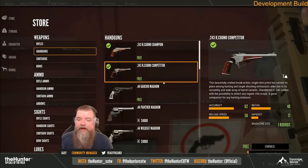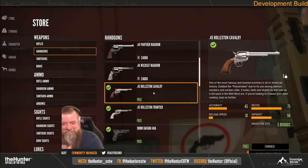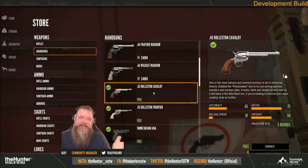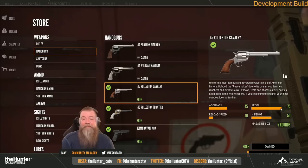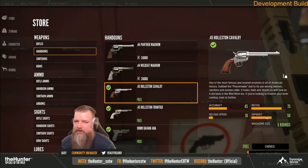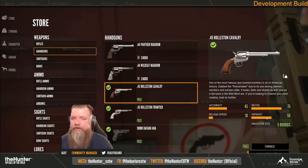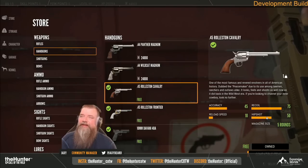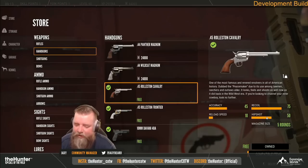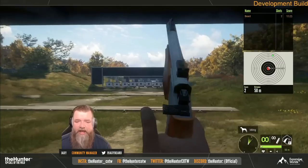One of them in particular, the 243R, is actually going to be probably one of the most useful handguns in the entire game for one sole reason — the fact that it's going to be basically as good as the 243 bolt action while also weighing a ton less. I'm actually kind of impressed with that gun in particular. The Glock is about what I would have expected, and they haven't actually shot any animals with it yet.